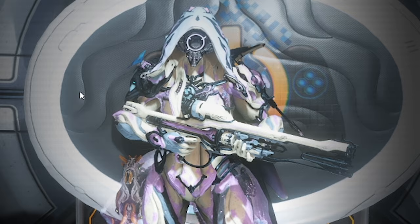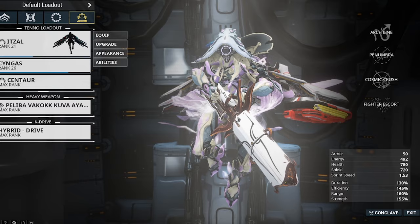So you're looking for that elusive Avakaya. First thing you want to do is get your archwing ready. You're gonna need it for this buzzard.